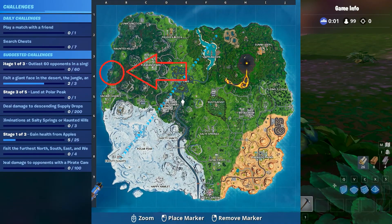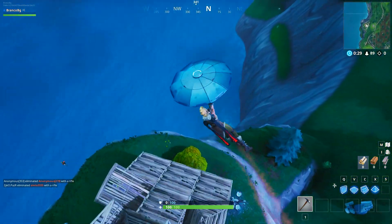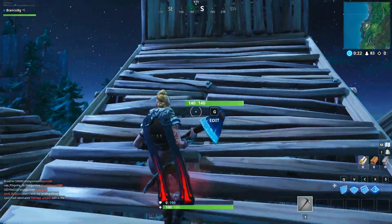The location of the Secret Battlestar is gonna be on the left side of the map, on the wooden rabbit that you have there. It's gonna be on the back of the rabbit or inside of it — I'm not sure because the information was leaked on the internet a while before the week even started. So it's either gonna be on the back of the rabbit or inside of it, make sure to search in both places.